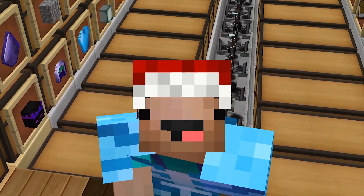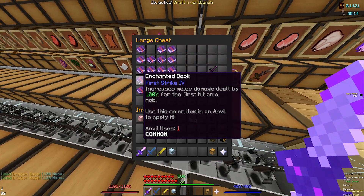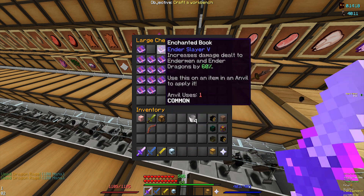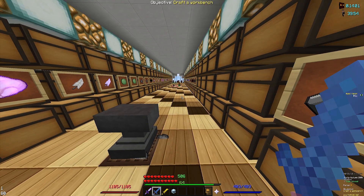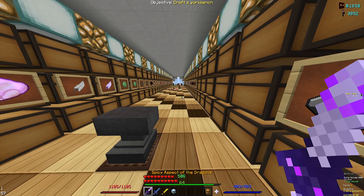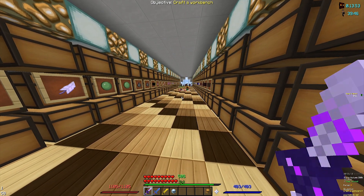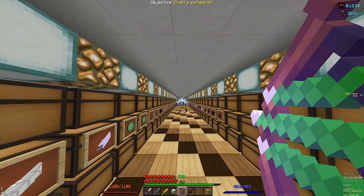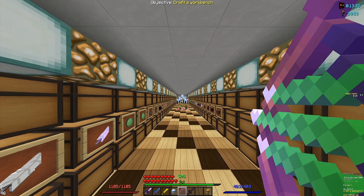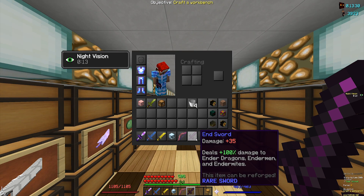In this chest I have all of the enchantments — some crafted, some directly from the enchantment table — and I also have an end sword. If you didn't see Tim Deo's video from a couple of days ago, basically if you hit with the aspect of the end and then quickly swap to your aspect of the dragons, the aspect of the end will do all the damage. Using rapid run-ins with the end sword, I'll shoot with the bow cocked all the way back and then swap to the end sword. The end sword deals 100% damage to ender dragons, endermen, and endermites.